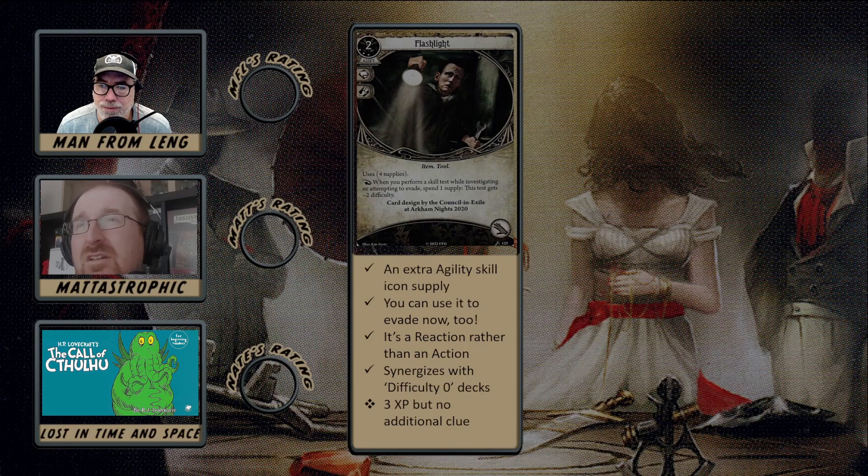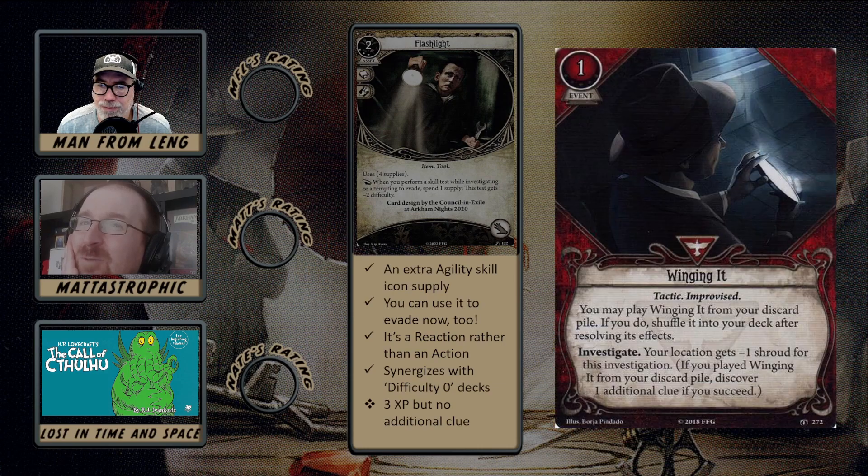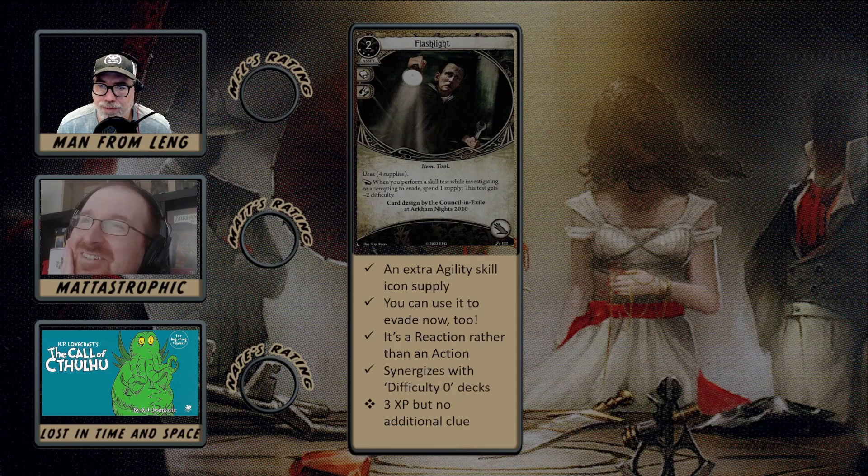Three XP is a bit steep, but I would actually consider this for a lot of decks — it's really cheap at two resources and has a pretty universal effect, both offensive in discovering clues and defensive in dealing with enemies. I also like the idea of comboing this with Winging It to zero out the shroud and gain two clues. Winging It is a very low-effort clue acceleration tool because you play it out of the discard without spending any actions putting down assets. If I already have the Flashlight for evasion, I can just throw Winging It out there.